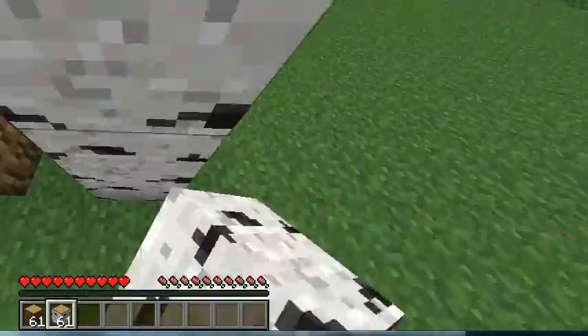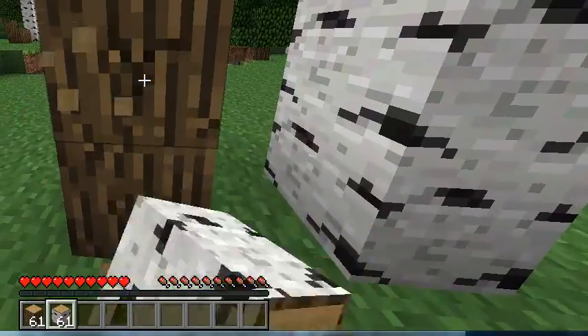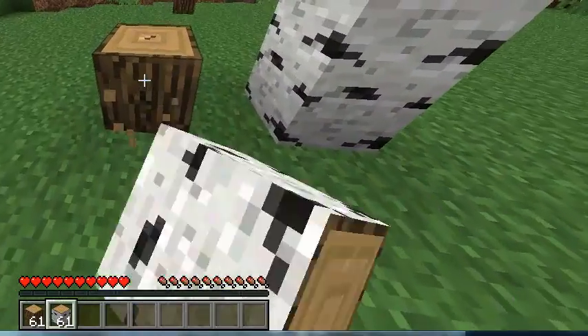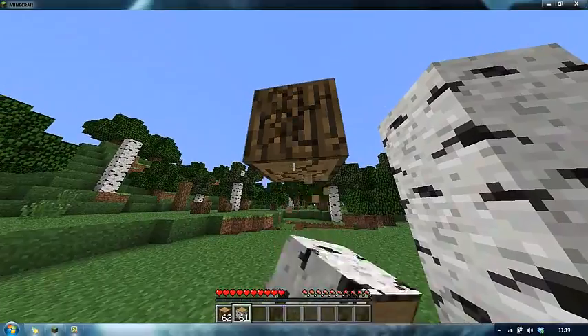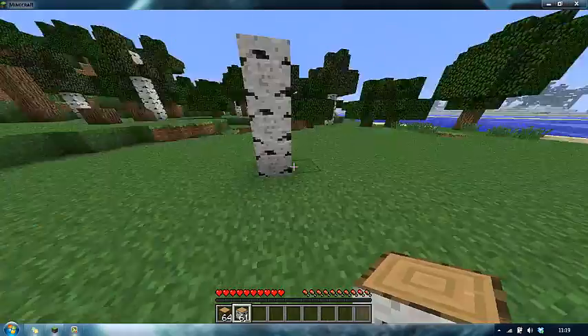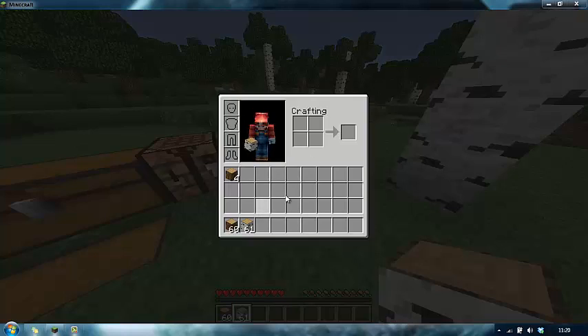When you first start, you'll probably see trees just like the ones around here. Basically, the first thing you've got to do is go over to a tree and start hitting it by holding down the left mouse button. Eventually it will break and you'll see a little floating bit of wood that drops. That means you've collected the wood - all you need to do is walk over and pick it up. Once you've got three or four bits of wood, you press the letter E to bring up your inventory and put the oak wood there to get oak wood planks.